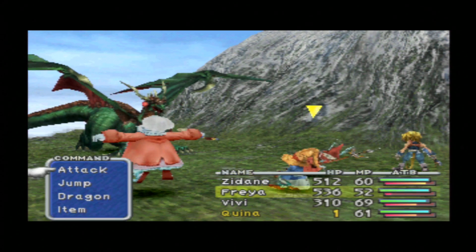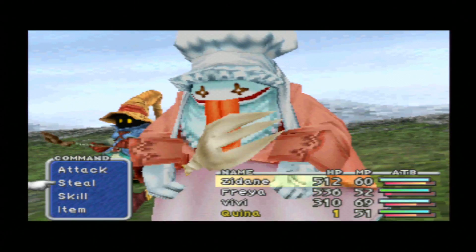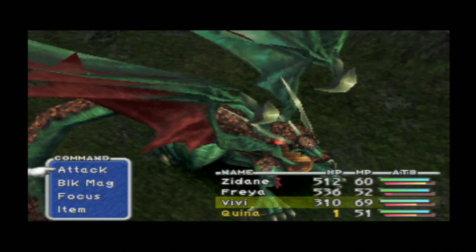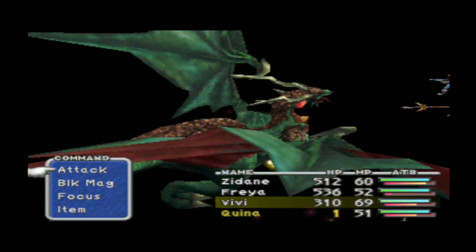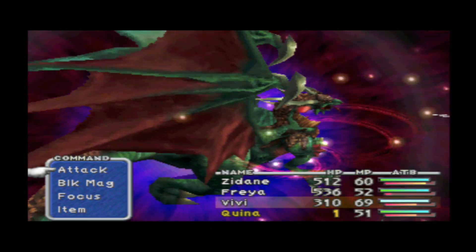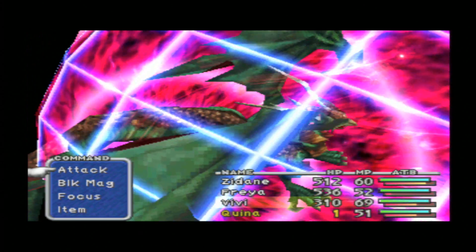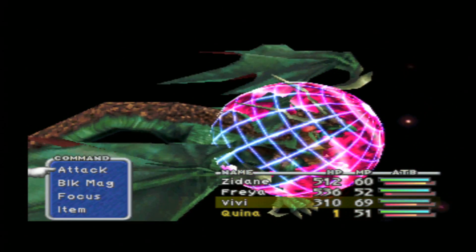Freya avoided the attack and she's going to attempt to jump and avoid any possible attack. Quina is casting the Limit Glove and it's going to cause maximum damage to the dragon. After that we just need to eat him and the battle is going to be over.